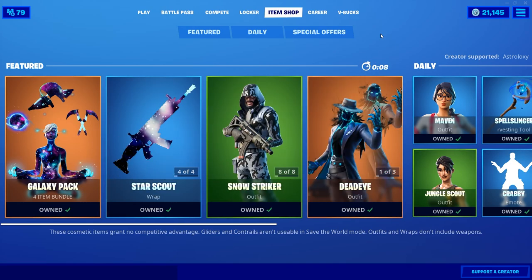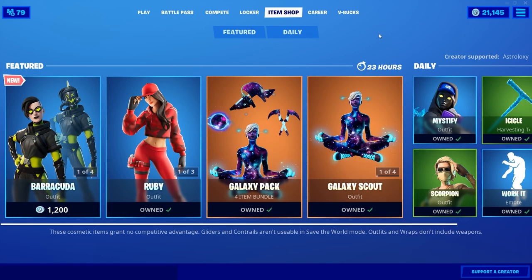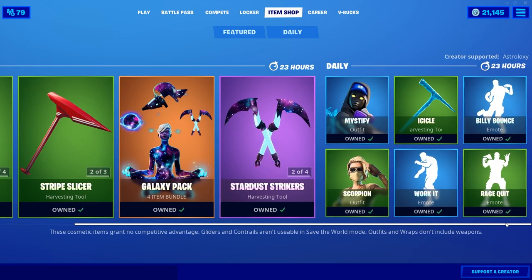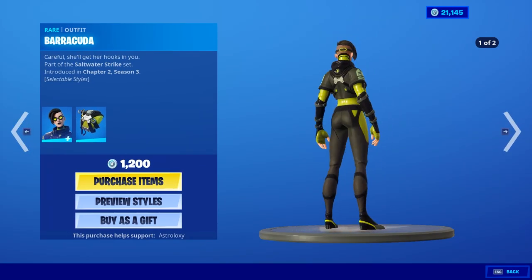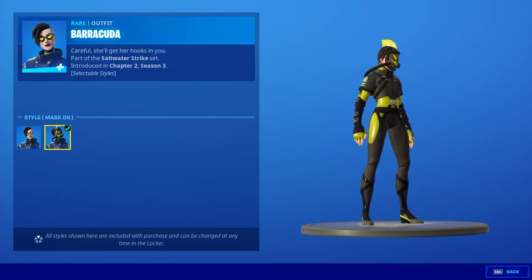August 1st 2020 — what's in the shop today? Barracuda! I talked about this Fortnite skin and I'm real happy about it. All the party skins are gone. We got the Barracuda, the back bling is the Dive Hazard with preview styles.